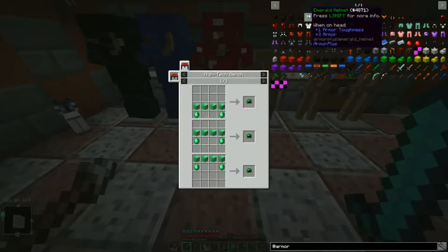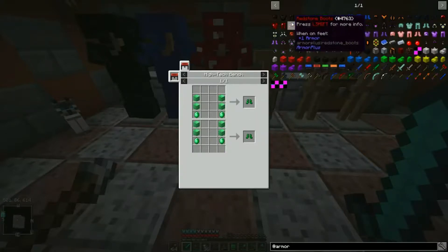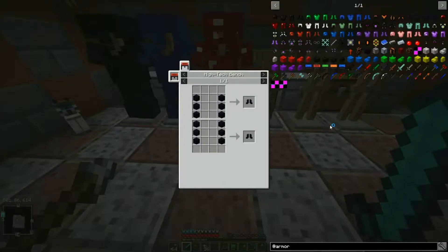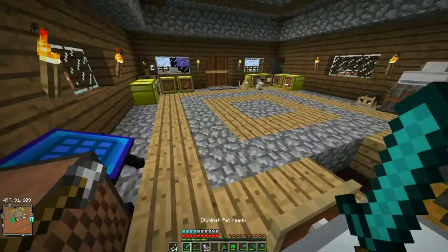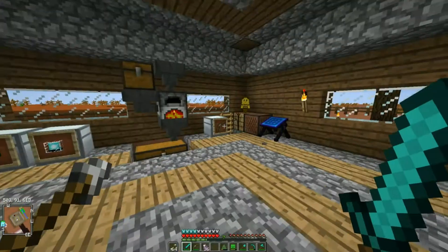To make the Emerald set you actually need a ton of Emerald blocks on top of the Emerald ingots themselves, so it's very difficult to do. Currently I have 3 blocks and 41 regular Emeralds. Obsidian I have 15. So why not try to get two birds with one stone?